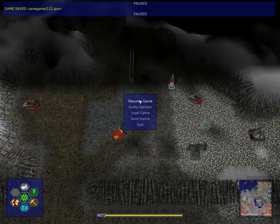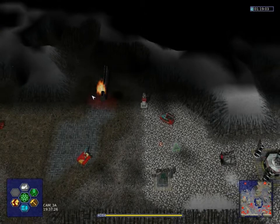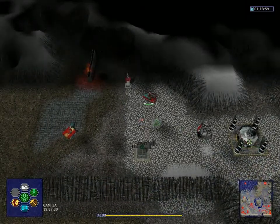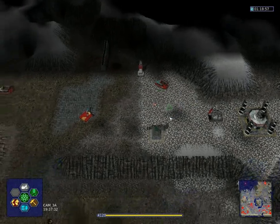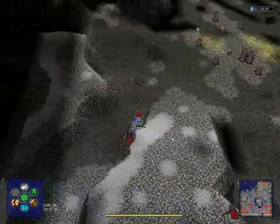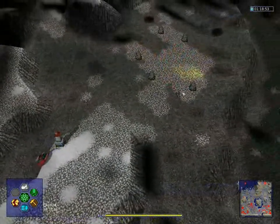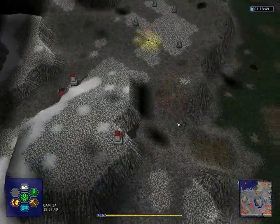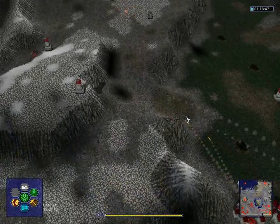And we're back for more Warzone 2100. Let's get these last wall parts destroyed and we can finally destroy this power generator. The reason why I want to do that is it dropped something quite nicely. Yeah, you're dead.